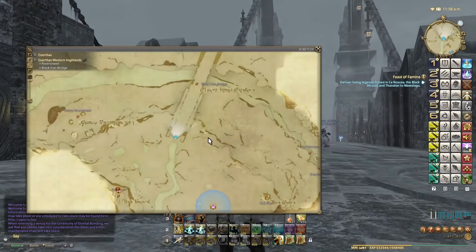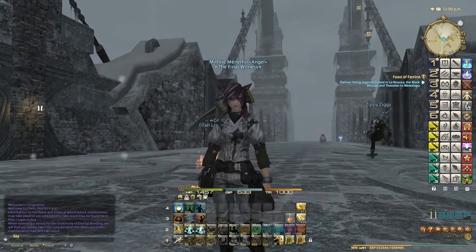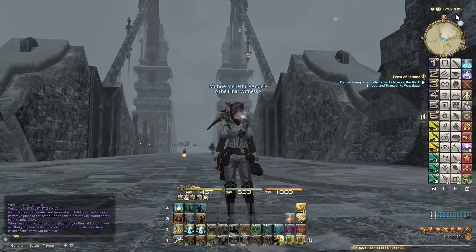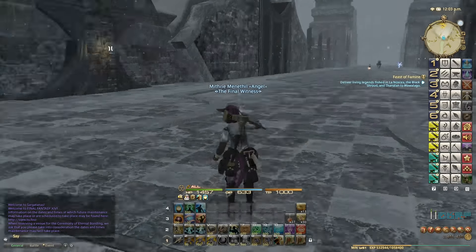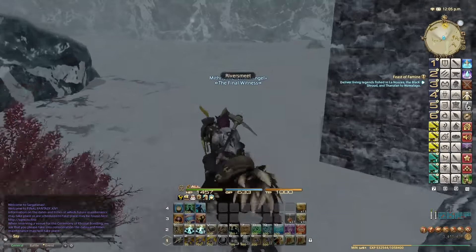Where we are right now in Coerthas Western Highlands is here at the Black Iron Bridge, around coordinates 30/23, because this is close to where the node spawns. Every day at 12pm and 12am Eorzean time is when the node spawns, and you can see it spawned very close to here. So let's go.